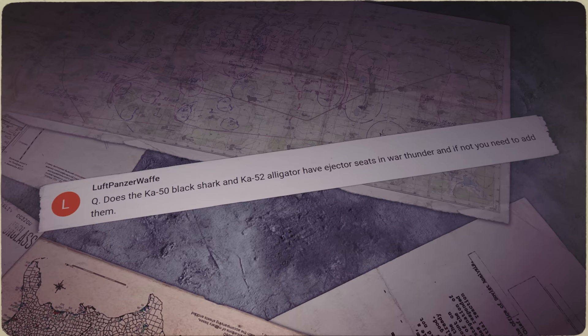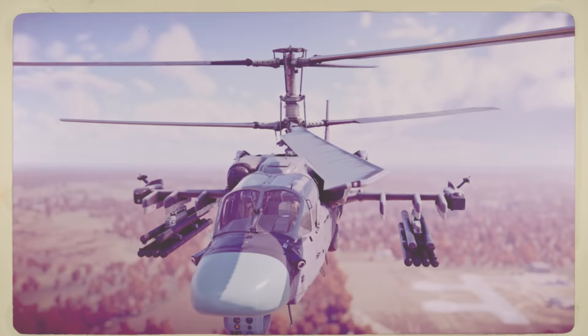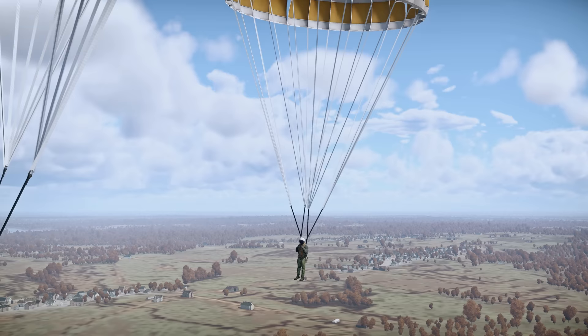Luftpanzerwaffe writes: 'Do the KA-50 Black Shark and KA-52 Alligator have ejector seats in War Thunder? And if not, you need to add them.' Hi there! They're actually almost there — just wait a few more days. Ejecting from a helicopter is much harder than from a plane, of course, but our artists did their best to create the animations for these unique processes.